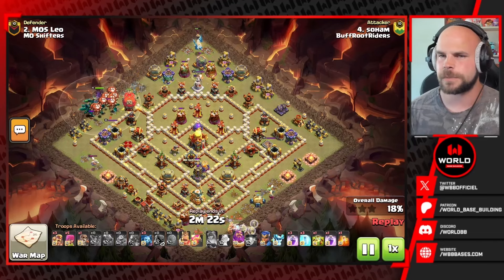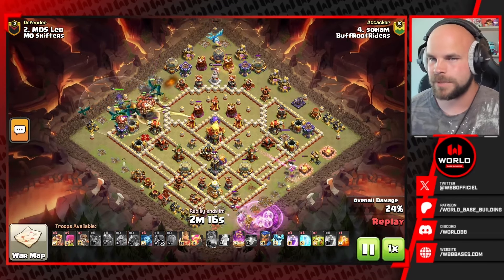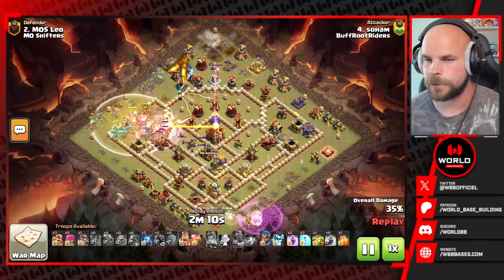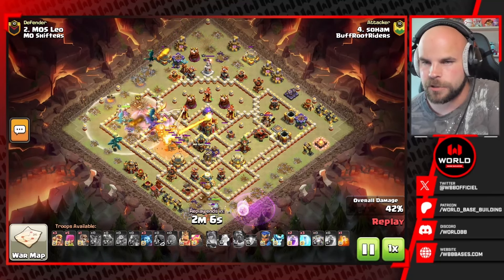The dragons are going to be responsible for the town hall later on. The electric dragon at 12 o'clock is trying to clear some buildings out, but too much damage up there — he's not going to get more than a couple of buildings. He does get one last chain off, gonna rage on the bottom side for the queen. That helps her get through the enemy king, and she should be able to get the eagle artillery with the dragons moving in.